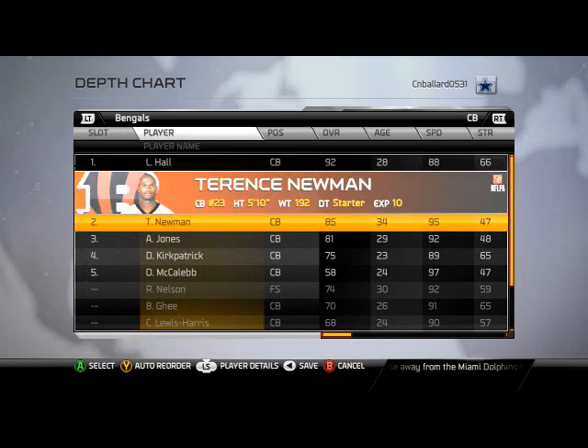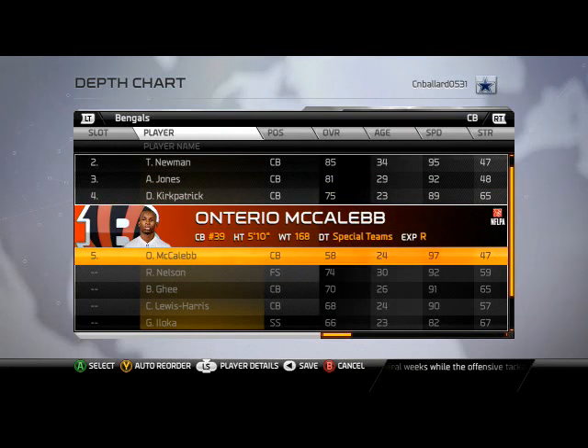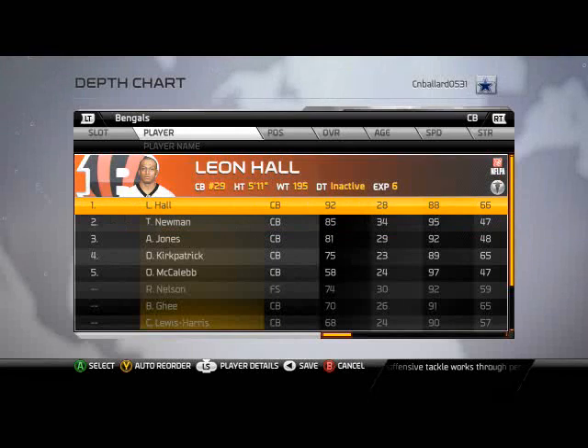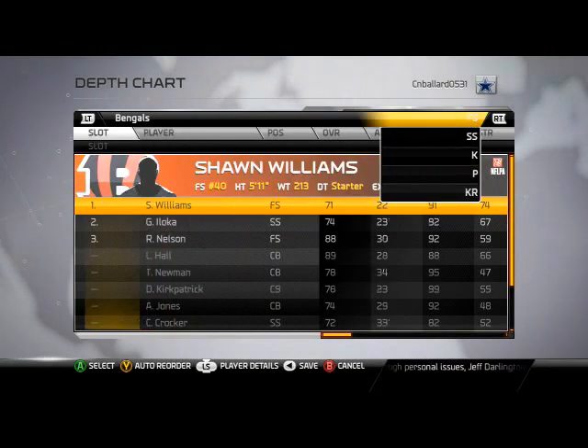Corners — you're only going to have two corners in this defense: Leon Hall and Terrence Newman, obviously. If you need more speed — you guys saw me get burned a couple times in the game of the week — Ontario McCaleb is very effective at 97 speed. Put him in over Leon Hall if you need that, but if you don't, don't do that.